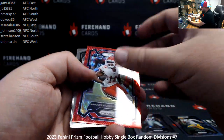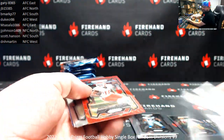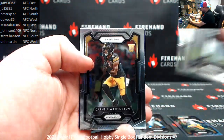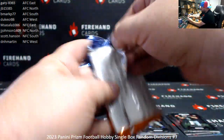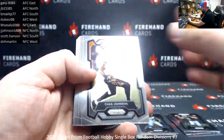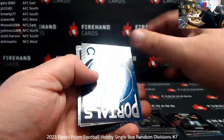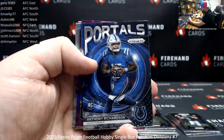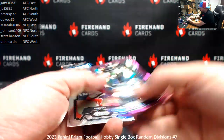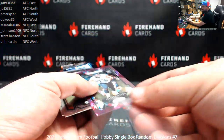Alright, here we go. Marquez Valdez-Scantling, aka Stonehands, Red Wave to 199 — AFC West, Duke CR. I've got a Portals insert of Anthony Richardson for the Colts — AFC South, B-Mark. I've got a Purple Eyes here, Peter Skoronsky for the Titans — AFC South, B-Mark.